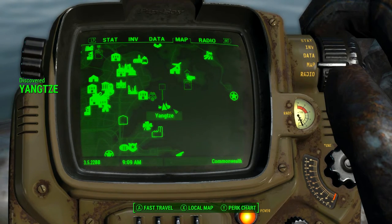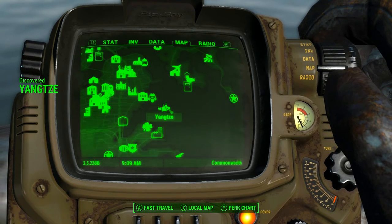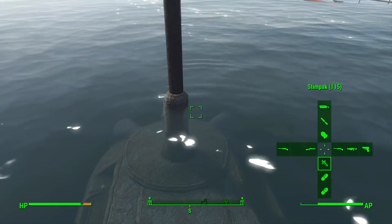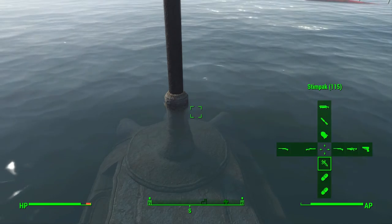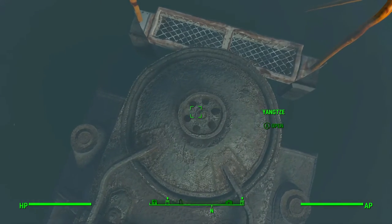This actually opens up a cool little side quest which I am currently doing right now. I found a cool weapon while doing this which I will be uploading a video on as well. This whole thing is pretty cool — you just go over to this hatch over here, make sure you don't drink the water, go over to this hatch and press A or X to open and go on in.